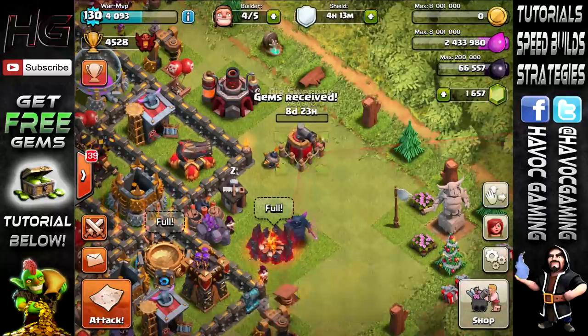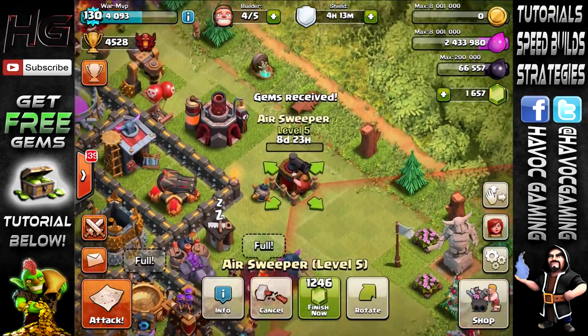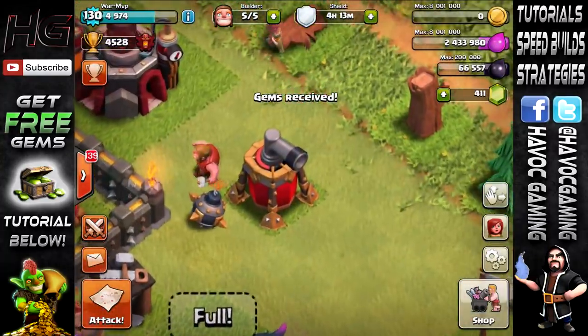Alright guys, I am back with some more gems. We have 1,657 gems, and we're going to be gemming this — 9 days left on this, so 1,200 gems. And BAM, there we go, level 6, which hasn't changed too much.